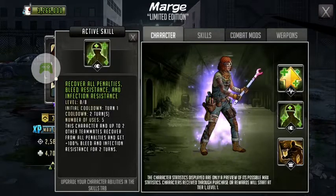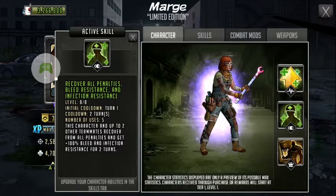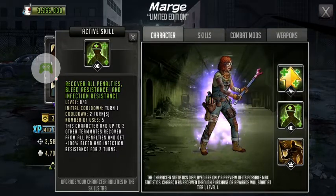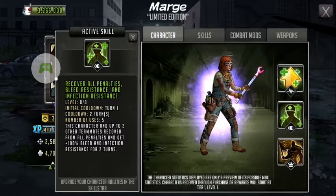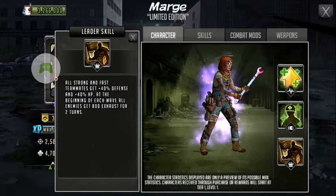Let's go ahead and go to the active skill: recover all penalties, bleed resist, and infection resist. This character and up to two other teammates recover from all penalties and get 100% bleed and infection resist for two turns. That last part, especially infection resist, is actually very good. I would probably recommend leveling that up — maybe all the way.